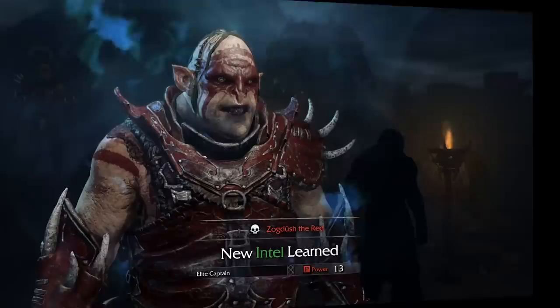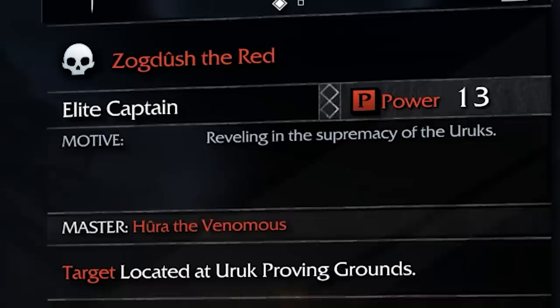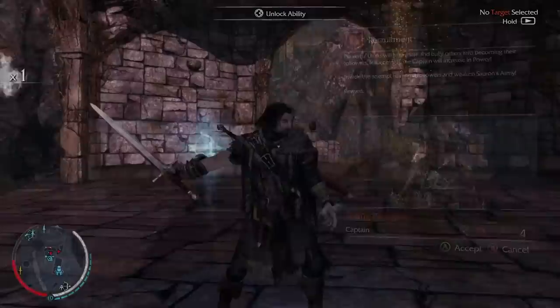As you progress through the game, they either raise up the ranks of Sauron's army — this is a Lord of the Rings game, keep in mind — or die and get replaced by a new orc. Each orc, which are mostly randomly generated, has special names and titles that explain their characteristics. Their looks can change based on their attributes, like which rank they are, or possibly how they've been defeated in the past.